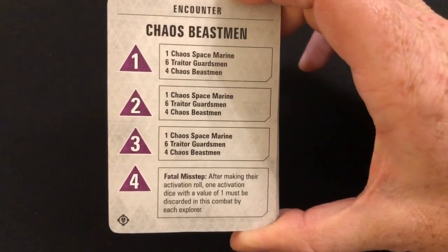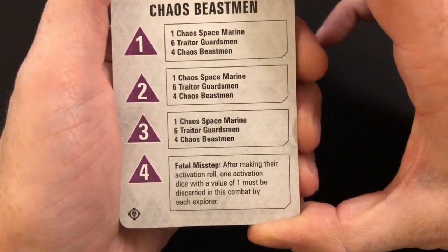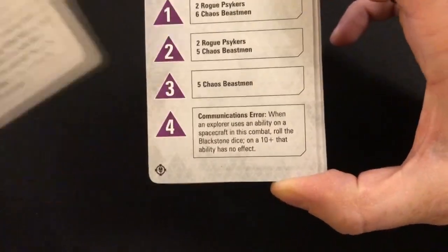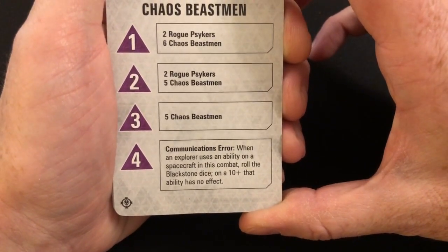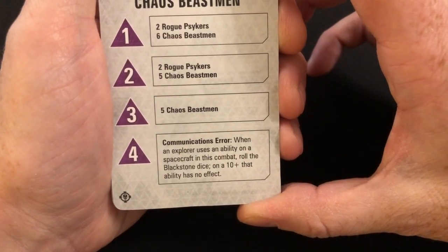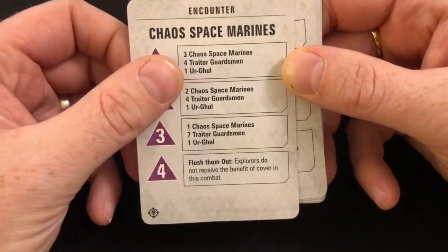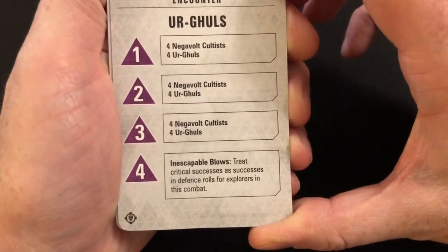Fatal Misstep: after making the activation roll, one activation dice with the result of one must be discarded in this combat by each explorer — again just limiting actions. We've already had something very similar. Communications Error: when an explorer uses an ability on a spacecraft in this combat, roll the blackstone dice; on a 10-plus, that ability has no effect. Well, just don't use your spacecraft abilities in this combat — save them for a different one. That's not really achieving anything. Flush Them Out: explorers do not receive the benefit of cover in this combat — we've already had that. With only 34 cards, they could have come up with 34 different rules.